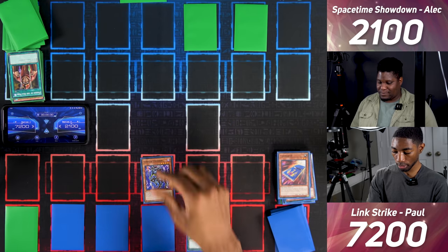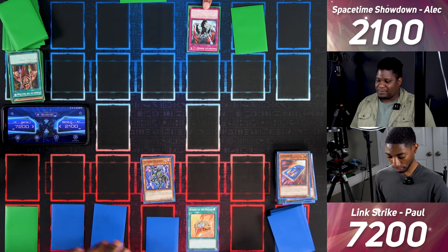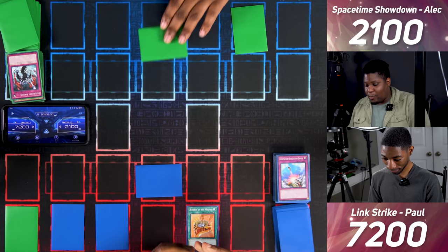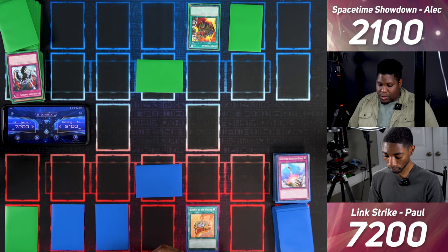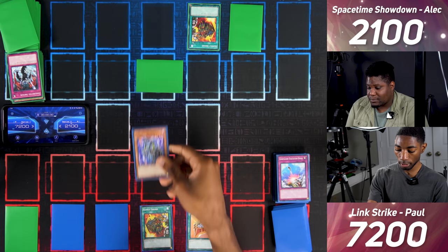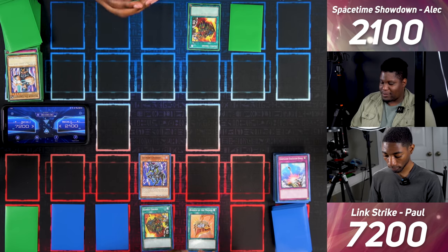I use Xerian Universe to attack for 1800, then activate Sakuretsu Armor to destroy your monster. You activate compulsory evacuation device to return it to your hand. In Main Phase 2 I set a monster. I draw and set a monster too, then activate Supply Squad — once per turn, if you destroy a monster I control, I draw a card. I flip up Xerian Universe, activate Supply Squad, enter battle, attack your monster. You hit my Warrior Diagrypha. Supply Squad activates and I draw one card.